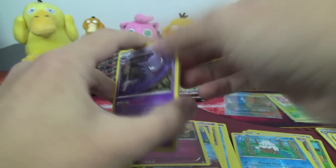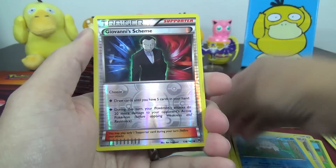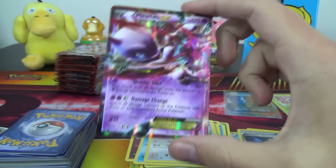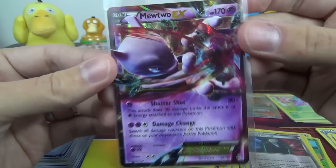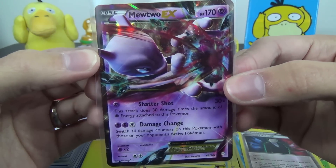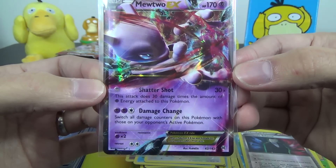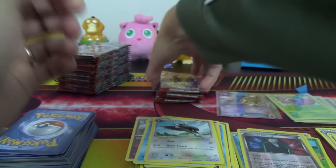Got Haunter, Frogadier, Staravia, Giovanni's Scheme Reverse — and there we go! Mewtwo EX, and it is the one with Shattershot and Damage Change. I should remember the attack name because it's basically what it does — Damage Change, the one that has the Damage Swap ability. And then Shattershot: 30 times the amount of Psychic Energy attached to this Pokémon. Not bad at all.